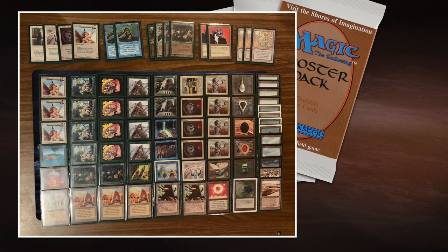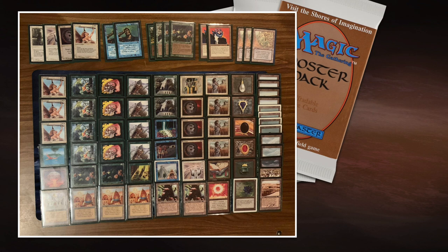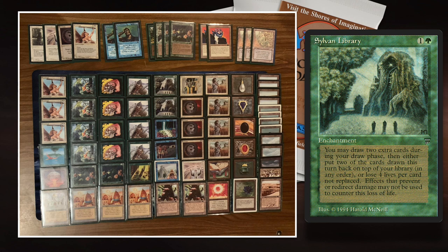Then turn three, you want to start throwing bigger creatures onto the board — the Earnham Djinns and the Serra Angels. There are also Argothian Pixies that work really well against annoying factories. He's also playing with two factories of his own. And when you go so quickly, you need some card draw — so there are two Sylvan Libraries to help draw extra cards, and a Jayemdae Tome. In this deck, Sylvan Library is used quite aggressively in those early turns where you want to win the tempo game.